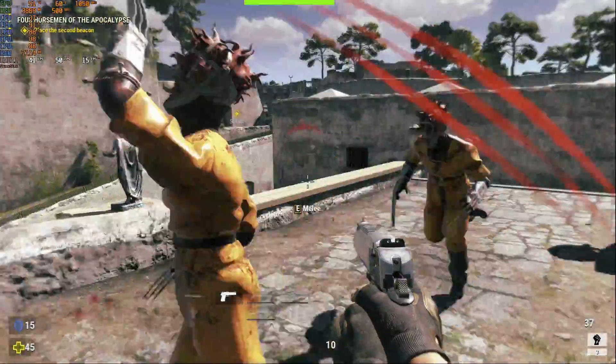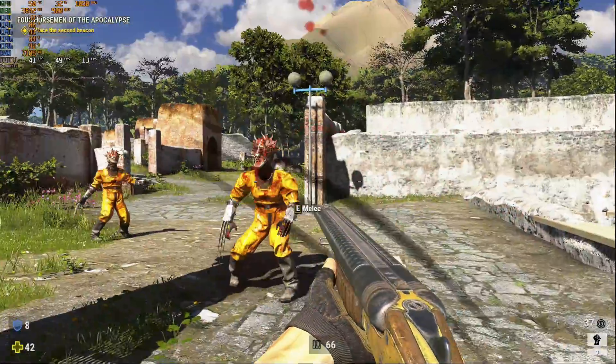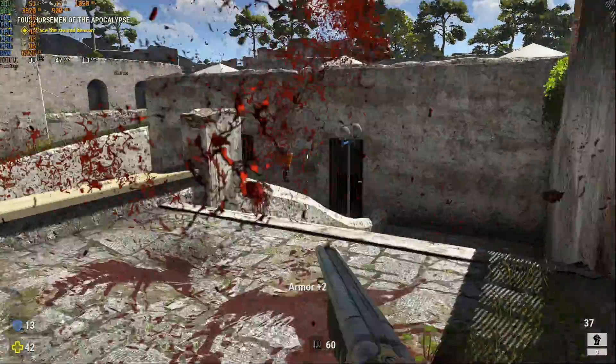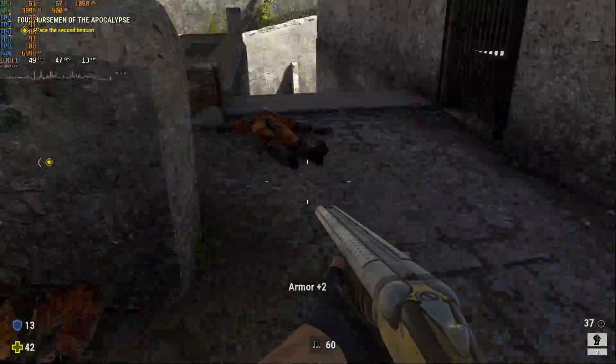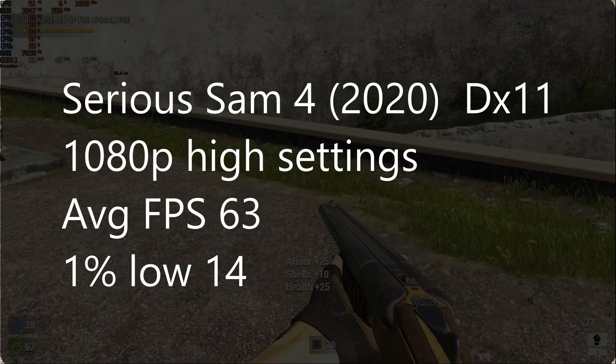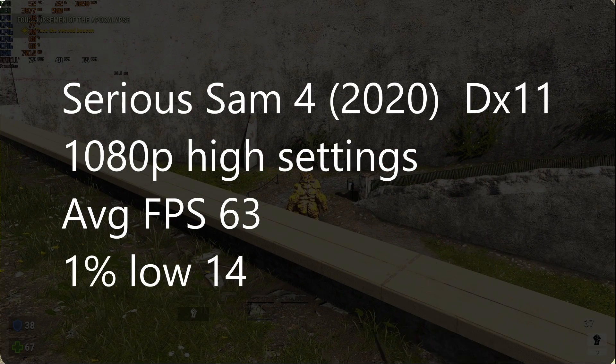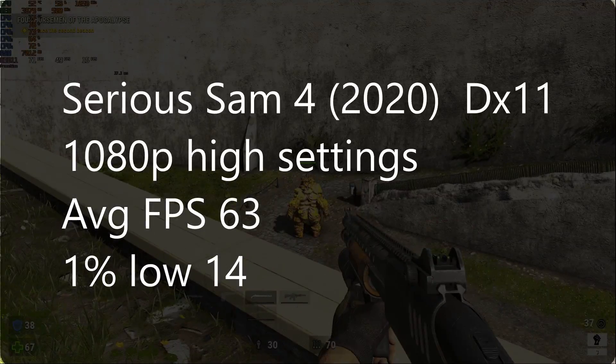Finally, last but not least, is Serious Sam 4. This is a game that was just recently released — so recent in fact that it still plays like a beta. There are just way too many issues with Vulkan and DX12 in this game, so using DX11, which does seem to work well, we averaged 63 FPS at 1080p with high settings and 1% lows of 14.